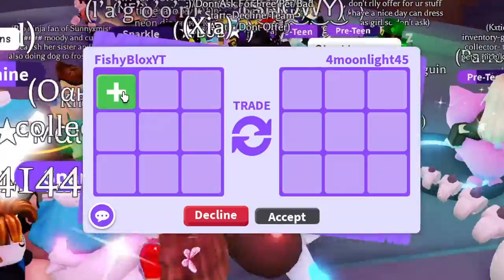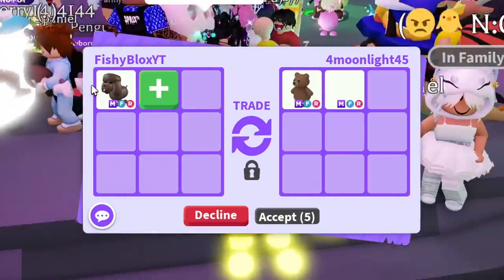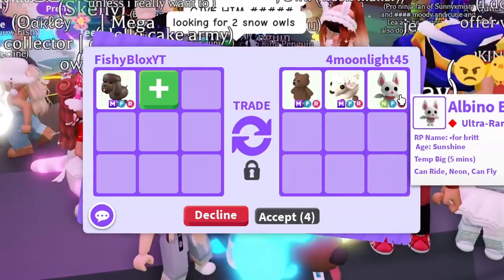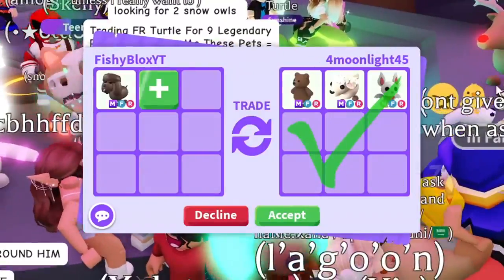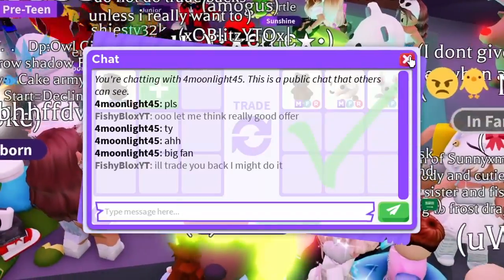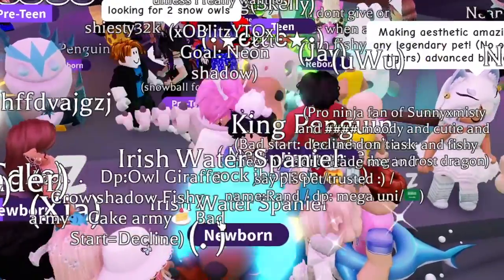I kind of just want a fair trade — something I can trade very easily. We have a Mega Brown Bear, a Mega Lamp, and a Neon Fly-Ride Albino Bat. They said please and want me to accept. Two mega pets and a Neon Fly-Ride Albino Bat — really, really good actually. I'm gonna tell them I might trade back.